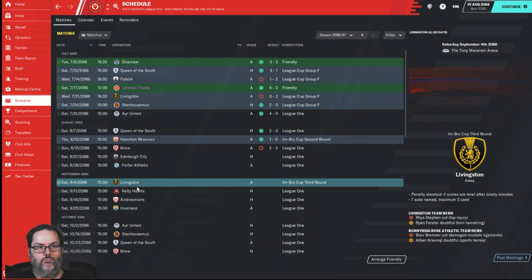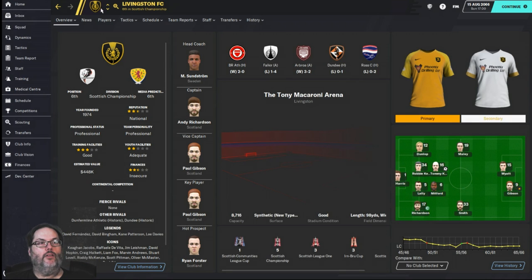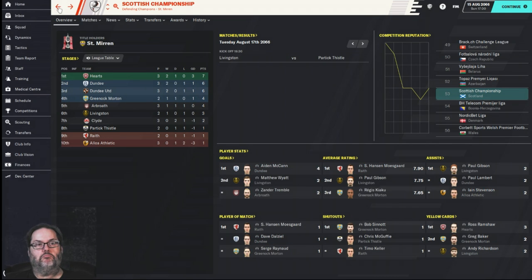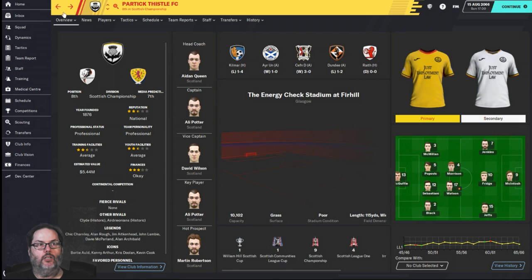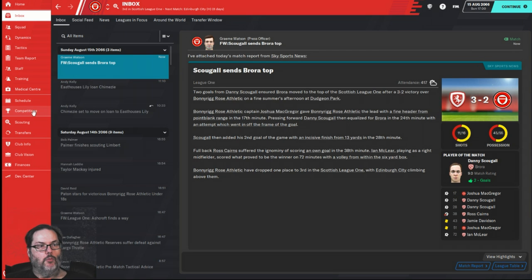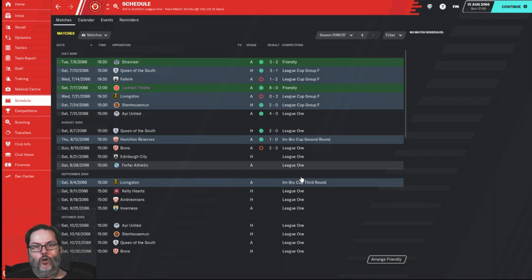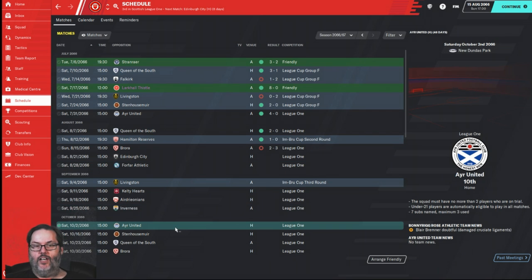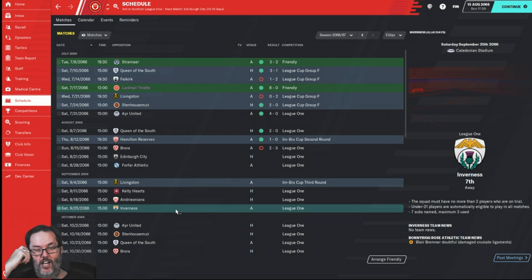We need to sweep Ayr and Queen of the South. Let's come back for Livingston — they're in the Championship, one level above us, so we should lose that match. It's the Earnbrew Cup though, so just be competitive. Cup matches are neat — we get to see clubs we normally won't play. I'm going to come back for Inverness and Ayr United. I want to say Inverness is on the shores of Loch Ness — I'm pretty sure that's accurate.